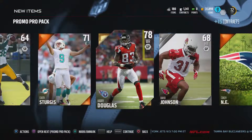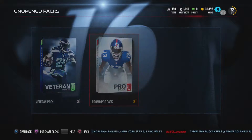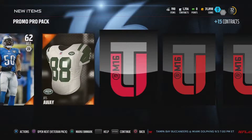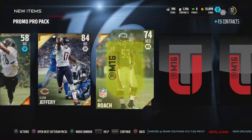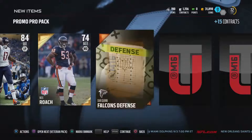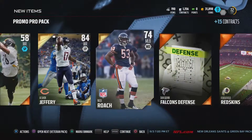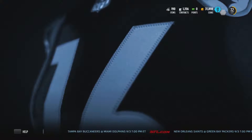Not bad. Wide receiver is definitely my best position. If you saw my last video, I got Odell Beckham, and this week there's a Calvin Johnson who's 99 overall, so I don't need much help at wide receiver. But Alshon Jeffrey — that's a nice pull. That's not a bad pull either. Definitely an improvement at middle linebacker, and Alshon Jeffrey is definitely a nice pull.